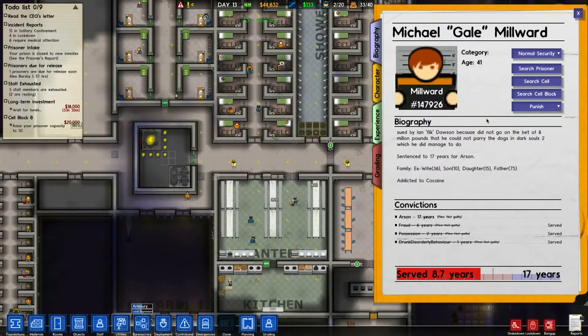So, Michael Gale Millward, sued by Ian Filke Dawson because he did not go on a bet of six million pounds that he called not parrying the dogs into Dark Souls 2 - which he did manage to do. Sentenced to seven years for arson.